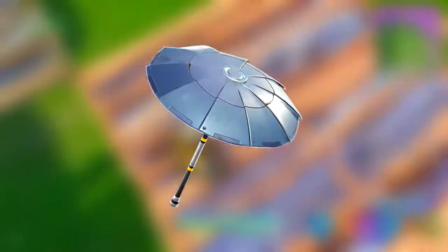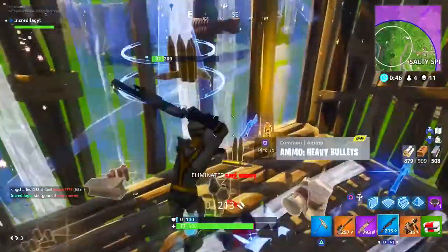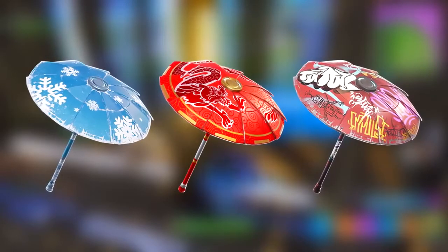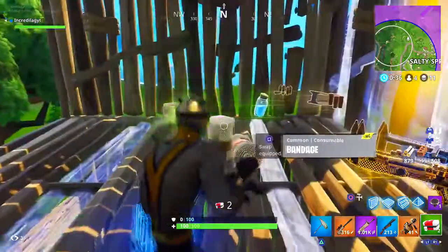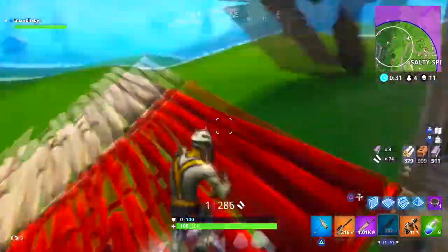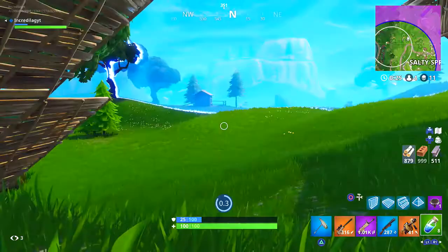Next we got the umbrella. For those of you that don't know how to get the umbrella in Fortnite Battle Royale, it's really easy — all you got to do is win a game. Speaking of umbrellas, we also have the Snowflake, the Paper Parasol, and the Wet Paint. The Snowflake and the Paper Parasol you could only unlock in Season 2 and Season 3. But to get the Wet Paint, just win a game in Season 4, and you also get the umbrella as well — which is super cool.